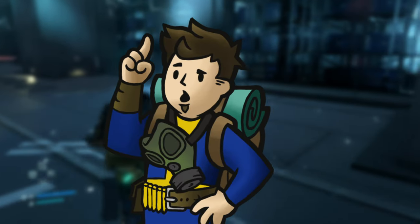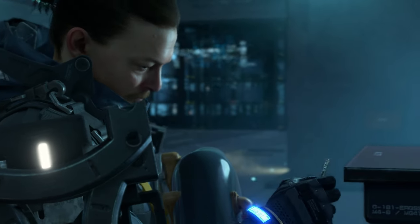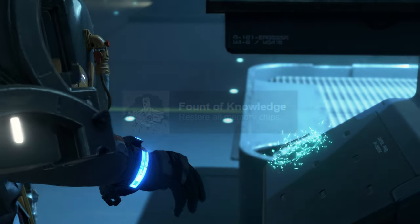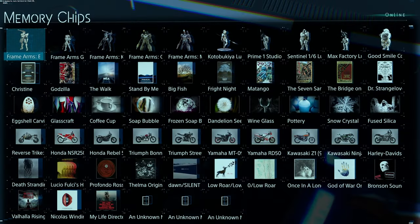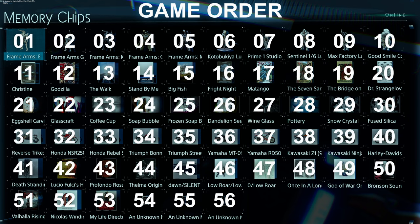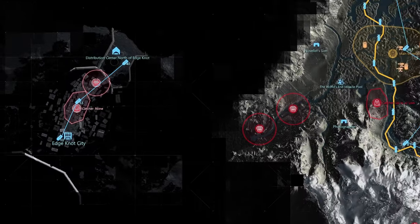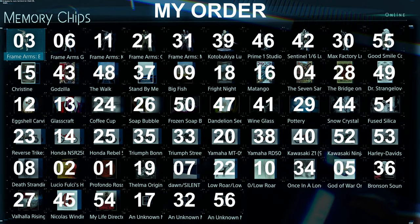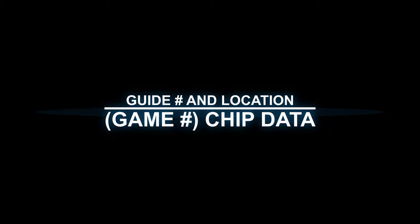Hello there fellow porters, KatoGenesis here with a guide to all 56 memory chips you can find in Death Stranding and Death Stranding Director's Cut, collecting all of which results in the Fount of Knowledge achievement. You'll notice these are numbered and organized by category instead of when they appear, which is a nightmare if you're trying to do a sweep from east to west. So I painstakingly reordered them to do just that, while still showing the game's numbers in parentheses, both in the headers and in the description below if you're looking for a specific memory chip.